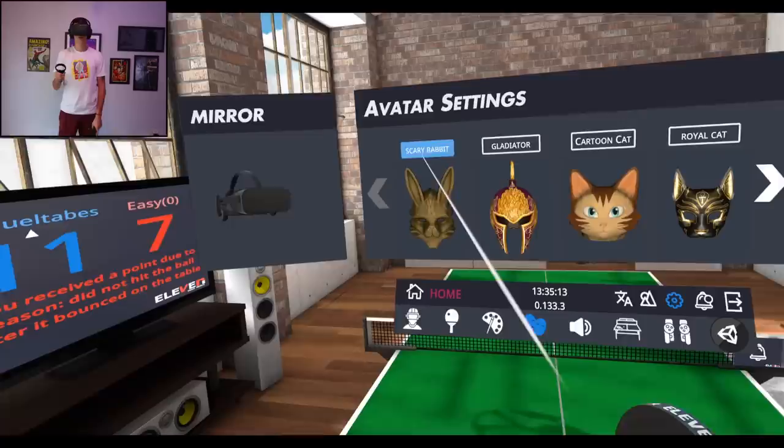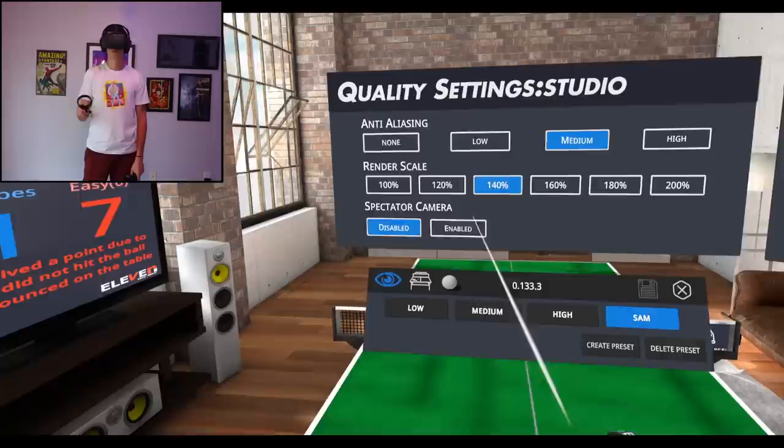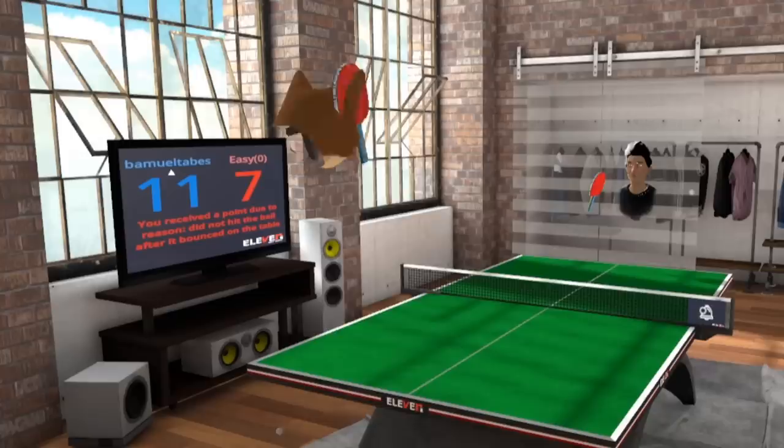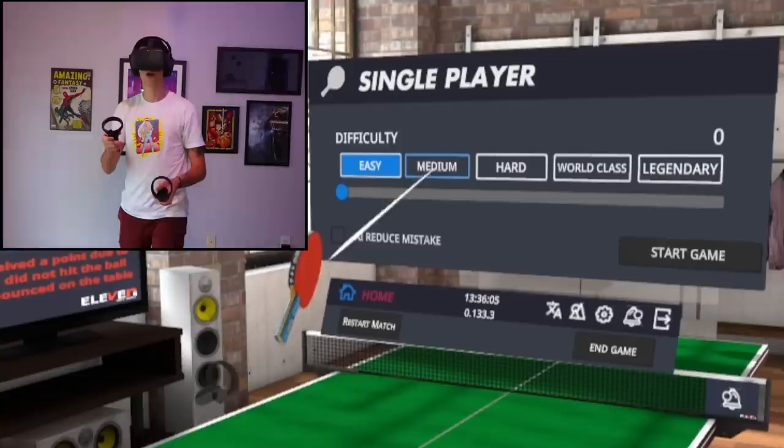Avatar settings — what? So that's me right now, I'm a moving headset. Scary rabbit, scary gladiator, pretty epic, cartoon cat, royal cat — I like cartoon cat the best. Spectator camera is a thing. You guys can see something different now. I'm a cat! Let me know if this is better, there's no head shakiness with this one. We're not playing — I want a medium roommate, I beat him on easy so I can beat him on medium.